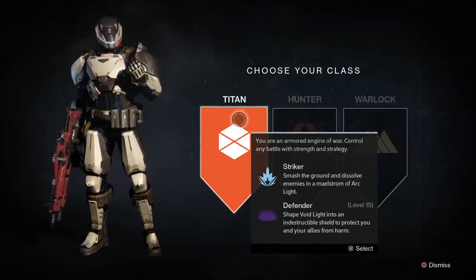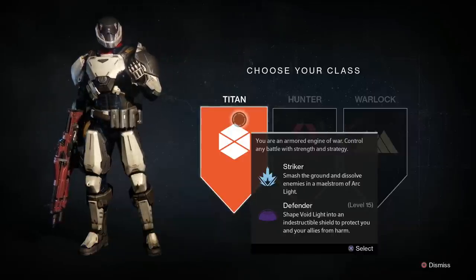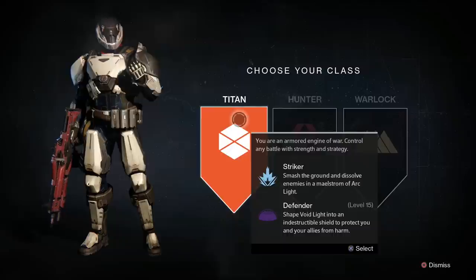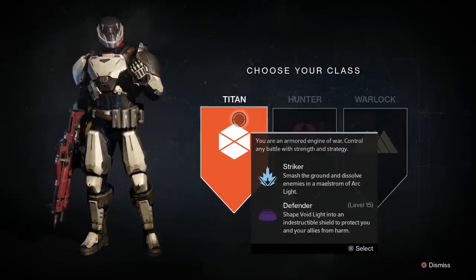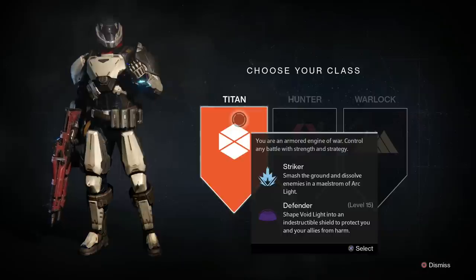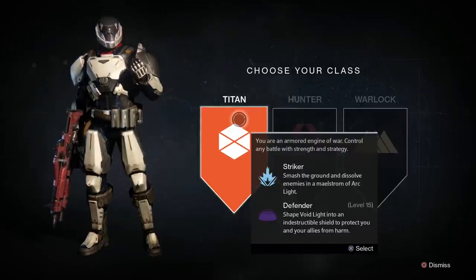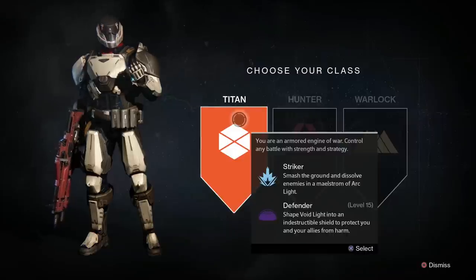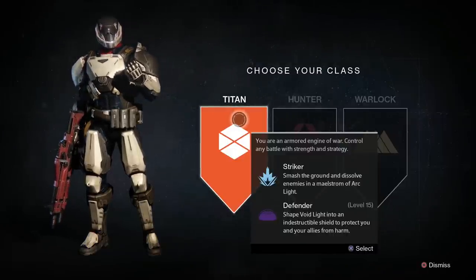First up with the Titan - you can choose a heavy armored tanky kind of guy. You're an armored engine of war; control any battle with strength and strategy. The Striker is one subclass you can choose, and obviously the Defender as well. The Striker lets you smash the ground and dissolve enemies in a maelstrom of arc light, so that's going to be very powerful with a lot of DPS behind it.